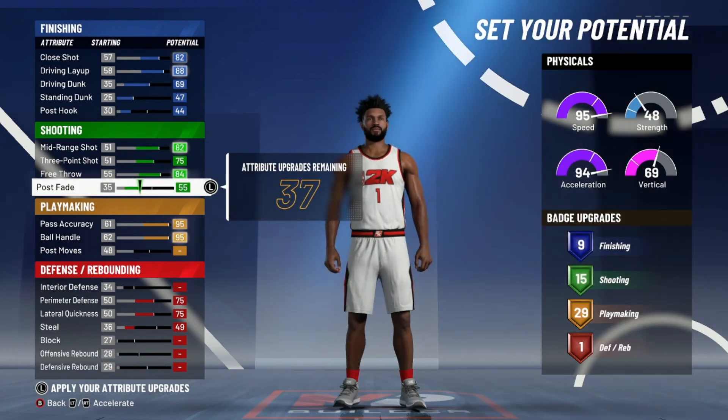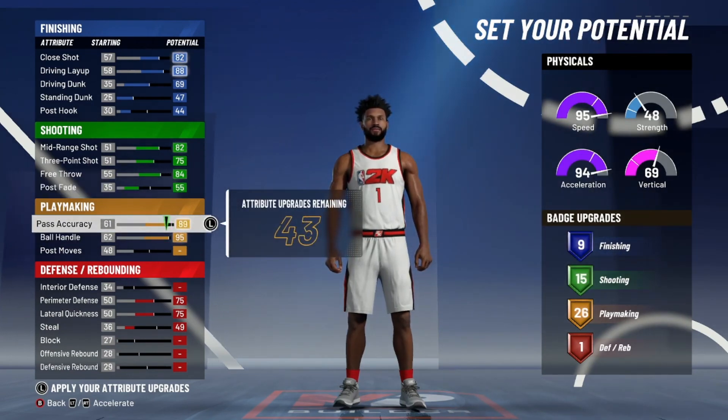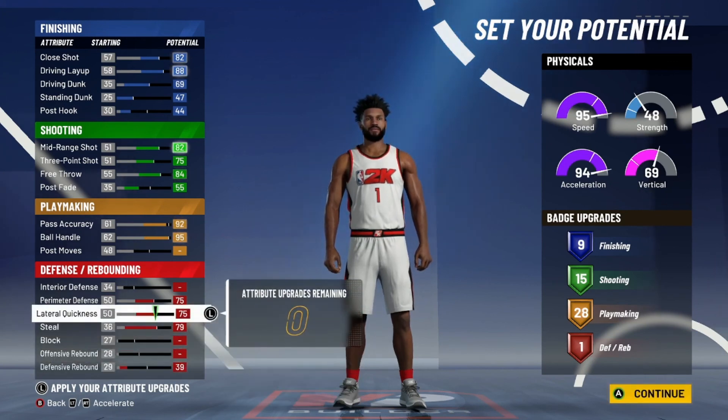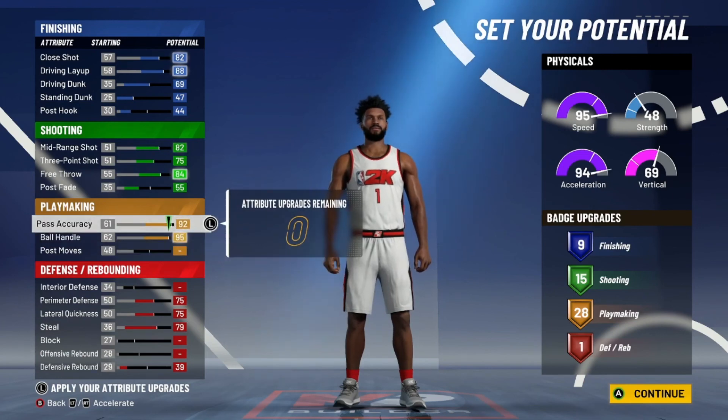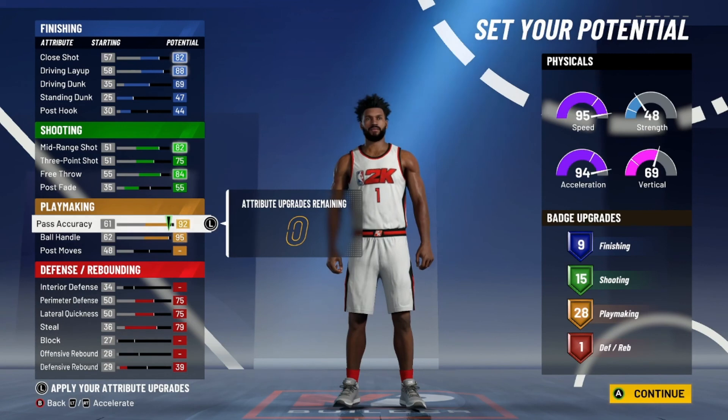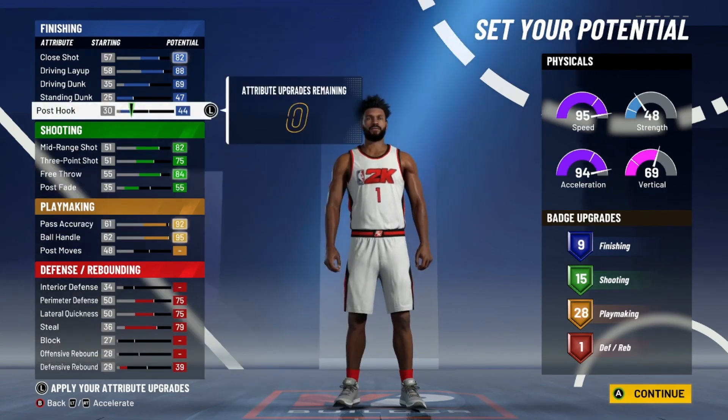Take pass accuracy — I mean, you can leave it there at Hall of Fame, but I don't really think it's gonna make that much of a difference. Then you just keep adjusting — it's really up to your play style. You have to count the badges you'd actually use. Are you really gonna use seven Hall of Fame playmaking badges? If you are, go for it. But I honestly do not see a lot of people doing that.